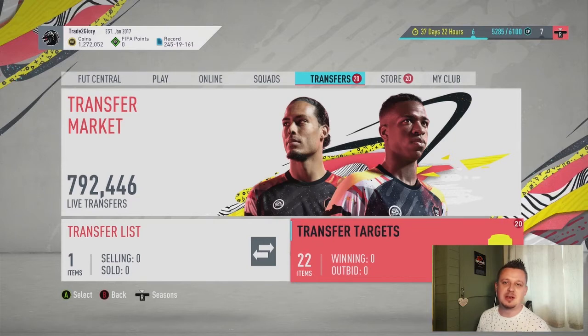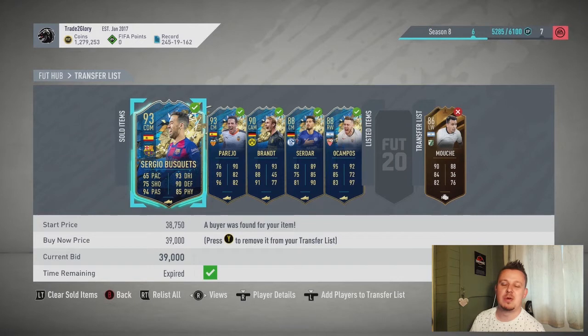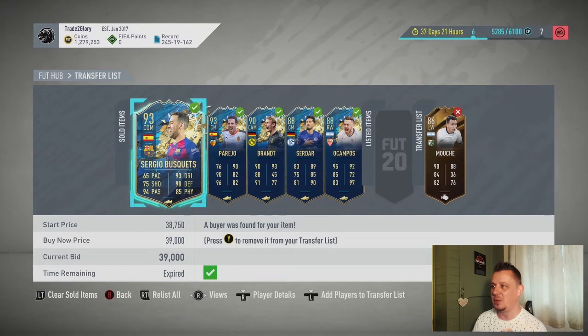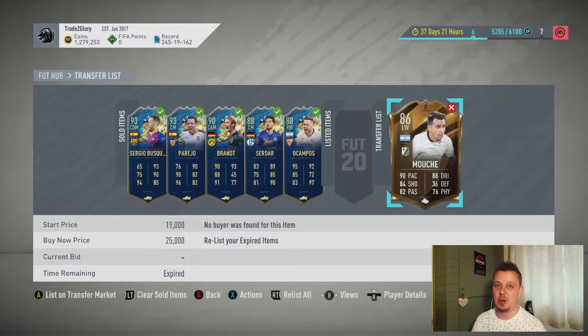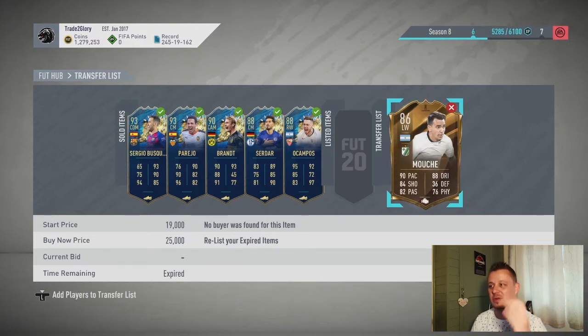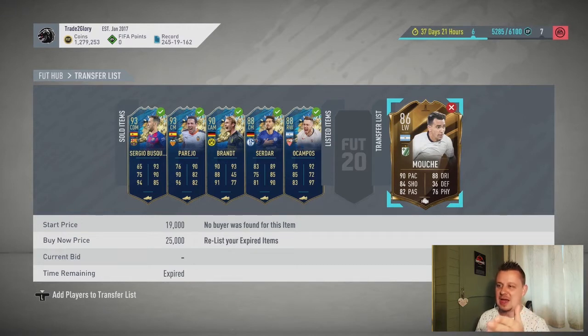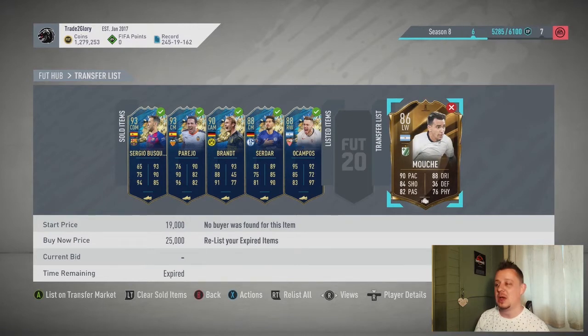Unfortunately there haven't been any incredible snipes so far - everything's about one or two thousand coins under after tax, so we're making a little bit of profit, slowly but surely. I want to take you to the transfer market because I have a player from the Foot Eliminator episode who isn't selling - I want to be transparent. We've got five sold, picked up for around two to three thousand coins under each. We're at 1.279 million now, about 8,000 away from our target. I have this Moush I can't sell - I'm leaving him there but not listing again so it doesn't affect the coin balance.